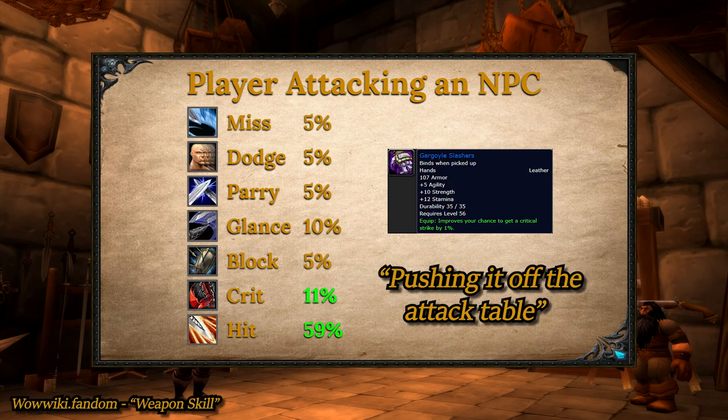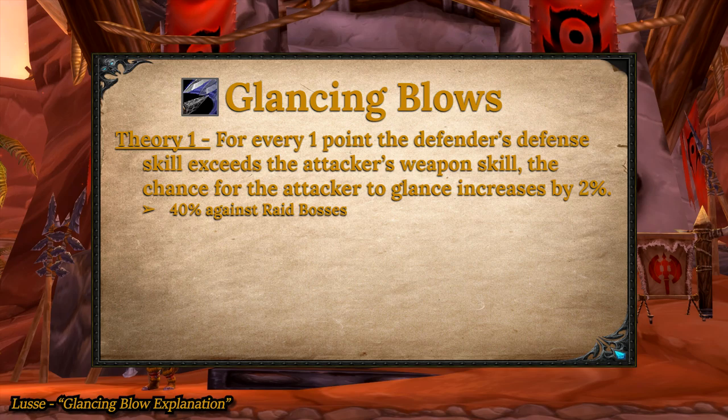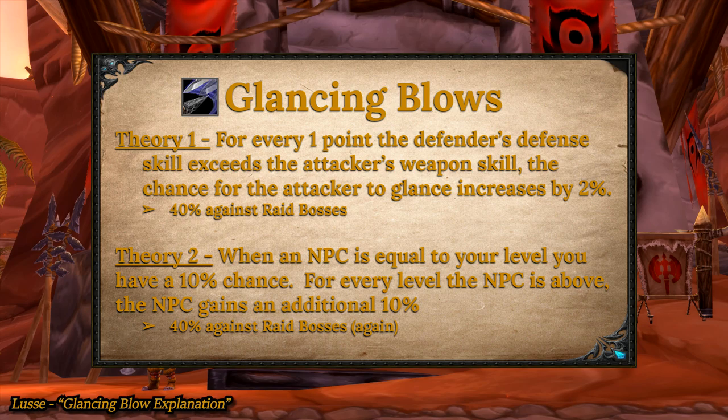Now let's talk about glancing blows. A glancing blow is a type of hit that only has a chance to occur when a player auto-attacks an NPC of equal or greater level. Glancing blows do not happen to spells or abilities. A glancing blow counts as a hit, but the player will only do 70% of normal damage. There are two theories as to what generates the chance of a glancing blow. Theory 1 says whenever you fight an NPC of equal or greater level, your glancing blow chance is 10% plus 2% for every 1 point your opponent's defense exceeds your own weapon skill. Theory 2 is a lot simpler — it says that glancing blow chance starts at 10% when the mob is at your level and increases by 10% for every level the mob exceeds the player's.